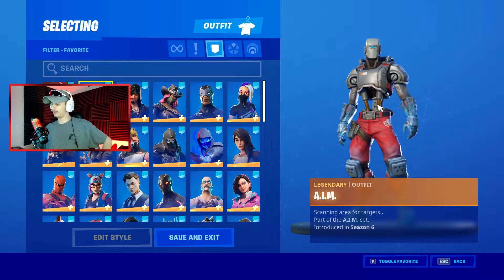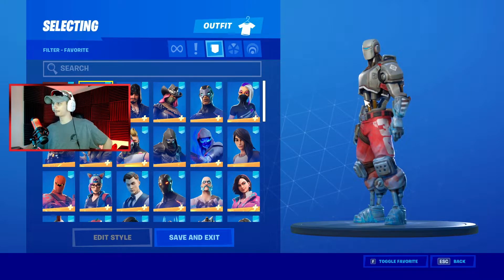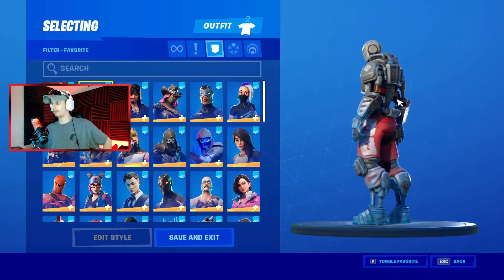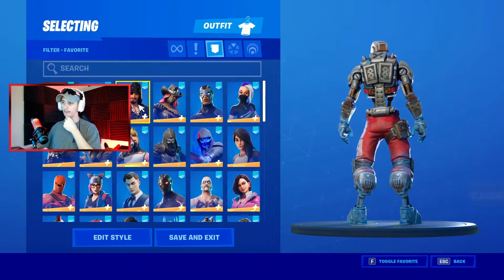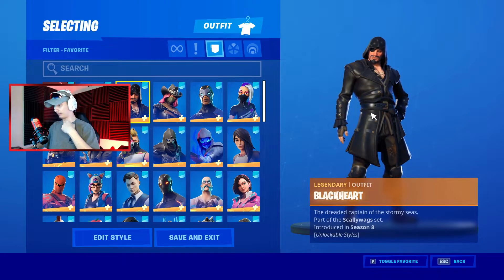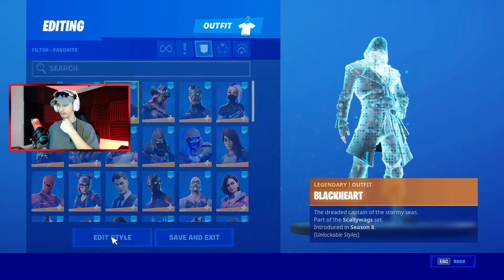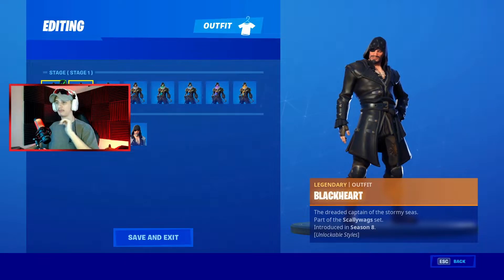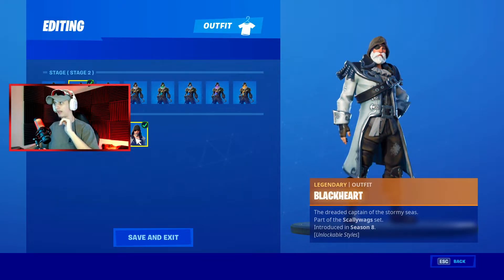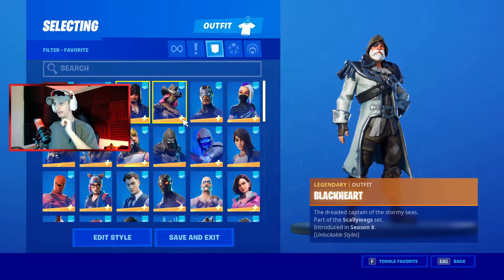We have the AIM skin — this was back in season six, one of the secret skins. I honestly don't remember the challenges to unlock it, but this was a really good time in Fortnite in my opinion. We got the Black Heart back in season eight, when the volcano was fully introduced. I am missing a few battle pass skins — I did not finish all of season eight because I stopped playing; it was really boring for me at that time.